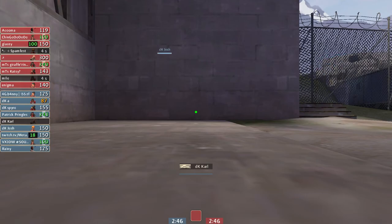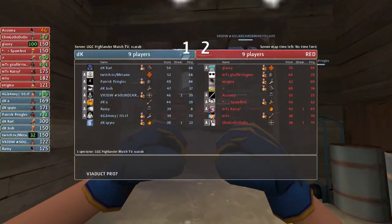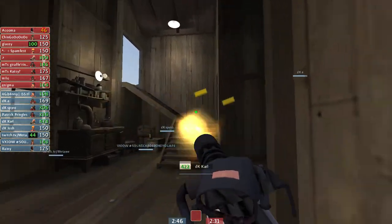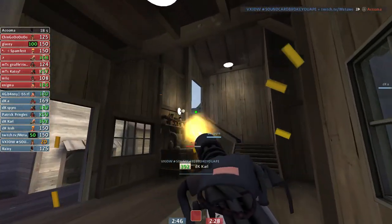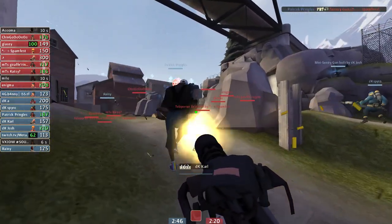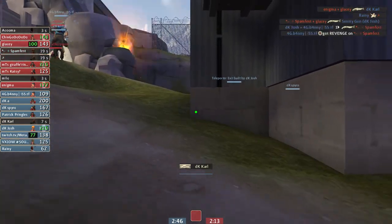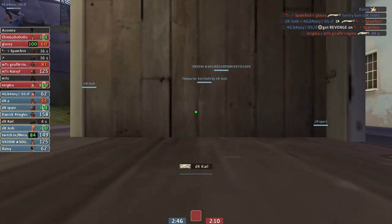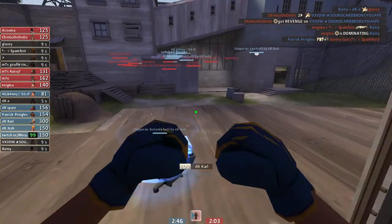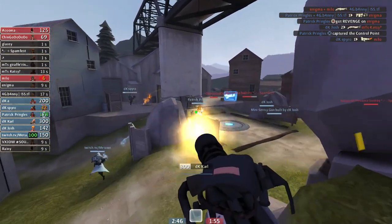Again, they have advantage on point, so we're just going to be dry pushing and going for a force. If you notice, Axio doesn't have sound this scrim, so it's a little harder for him to coordinate with us — just sitting with our med, going for entry picks. We're just trying to work forward and dry push, but we end up getting a bunch of kills on their combo, and then Rainey ends up dropping their med. So we end up taking point and having uber advantage. That exchange went really, really well.